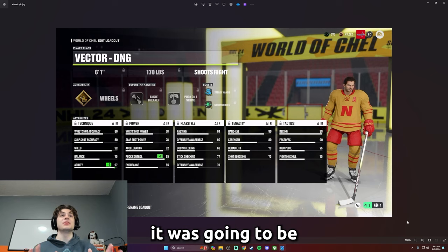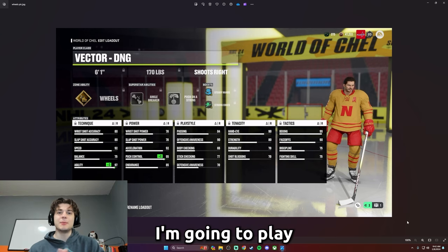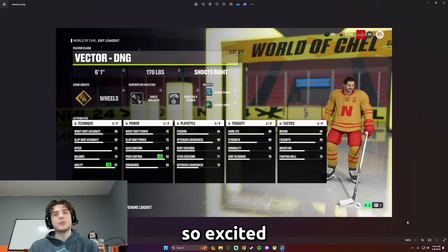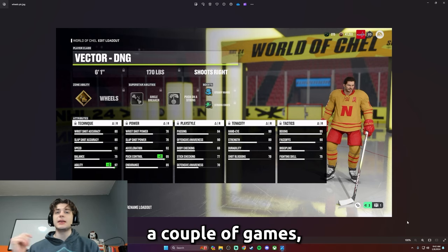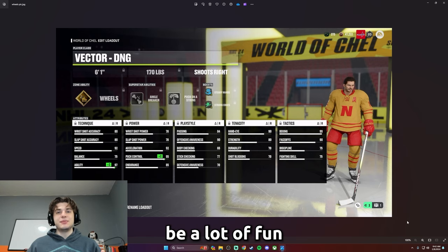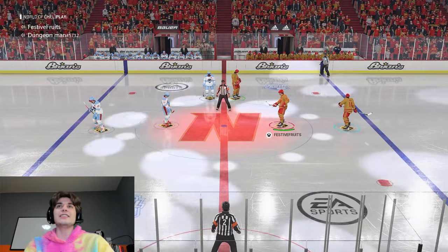You can't get 99 deking and 90 face-offs in a real build — this thing is nasty. Wheels is officially in EASHL. I'm gonna get straight into a game, play one game with this build, and get you guys some gameplay because I'm just so excited to use this. Please check this dangler build out — it's a preset, not something I built myself. All you guys can get it — just play a couple games, get to battle pass level two, throw this on. It looks like it's gonna be a lot of fun. I hope you enjoy the video!